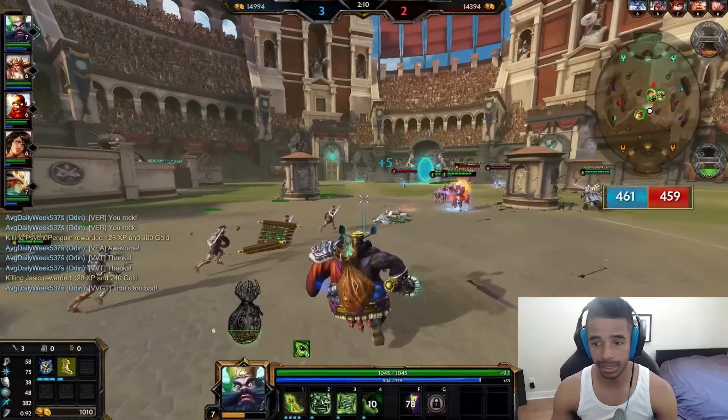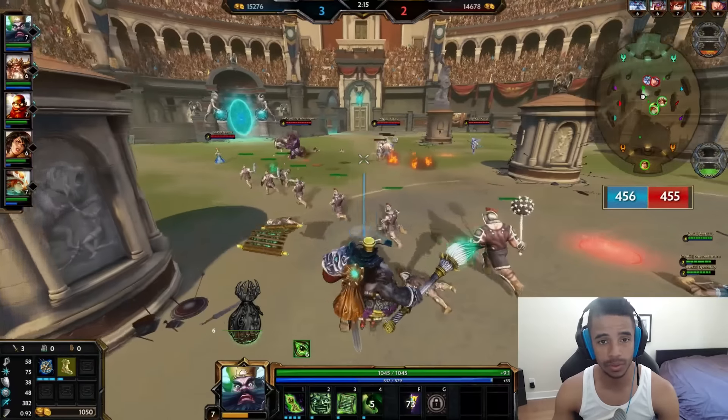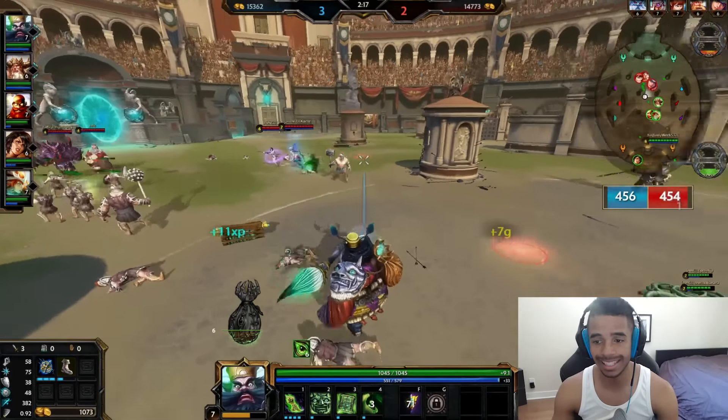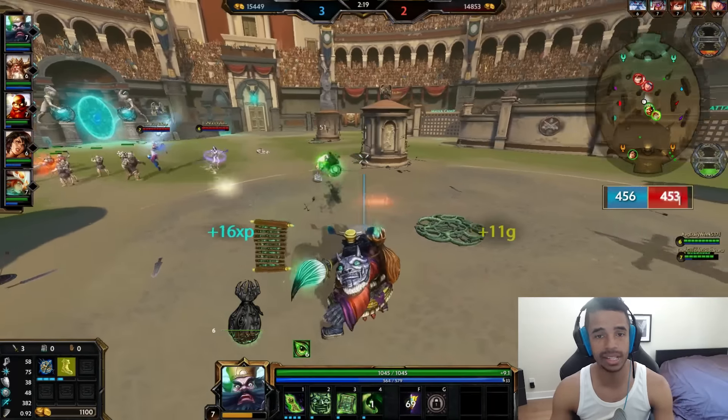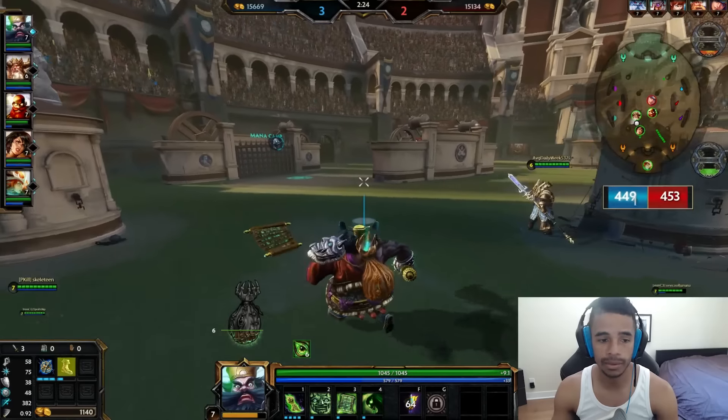Let's talk about Zhong Kui's abilities now so you know what we're doing. This build is going to be a 100-to-0 build by the end. You have to stay and watch to see how it develops. I'll talk about how to combo his abilities — you've seen a little bit of them now, but let's find out exactly what they are.